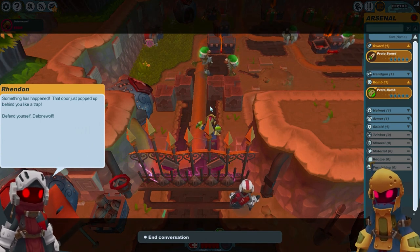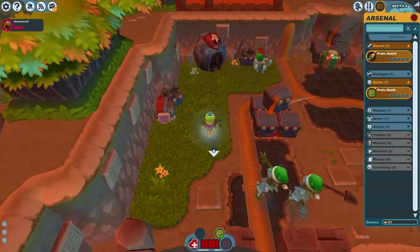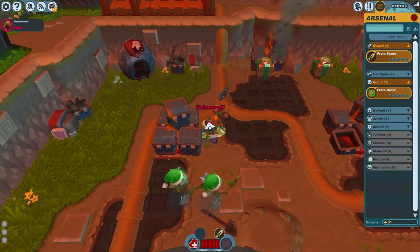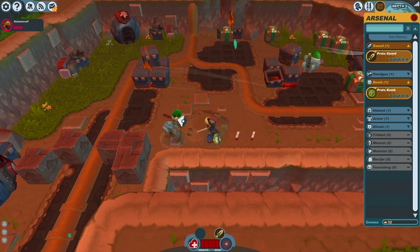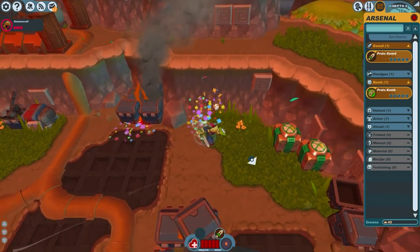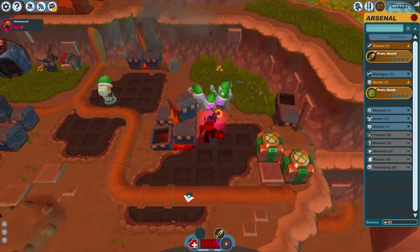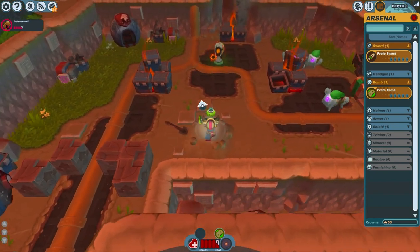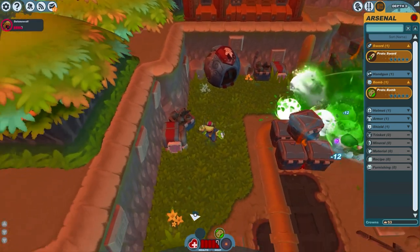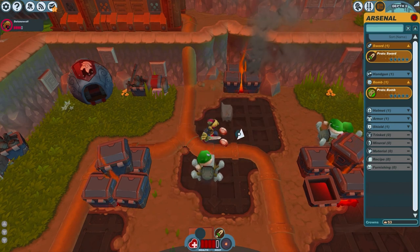A door just popped up behind me — try to defend yourself, Lone Wolf. That didn't work too well. There goes the bomb — gotcha, that's how it works. You gotta get used to the controls just a little bit. They die in just a couple of hits. There are more monsters — I might want to take the bomb, charge it up, and plant it close to that turret. Boom — well, that doesn't do damage. Totally useless. I'd rather go with the sword.